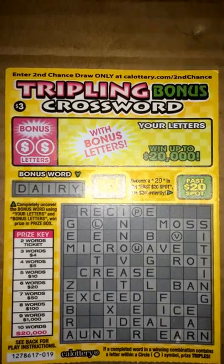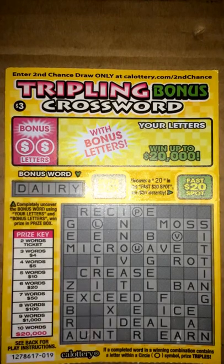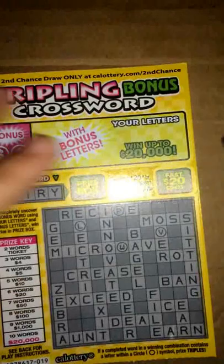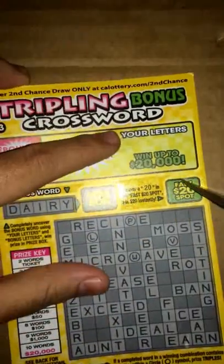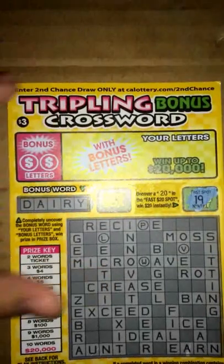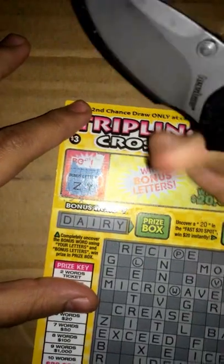Hey, what's up guys, got another scratch for you guys today. This time I got a $3 scratcher called Tripling Bonus Crossword. Let's go ahead and get started on it — we'll start with the fast $20 bar here. Right away we get a 19, nothing there, and let's go ahead and scratch our bonus letters Z and Y.